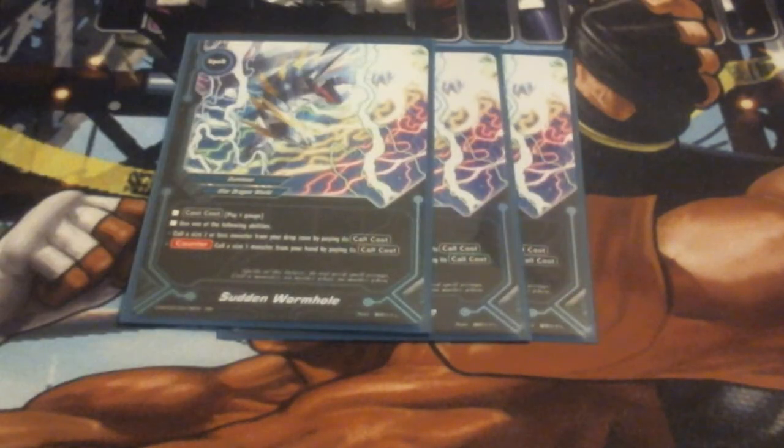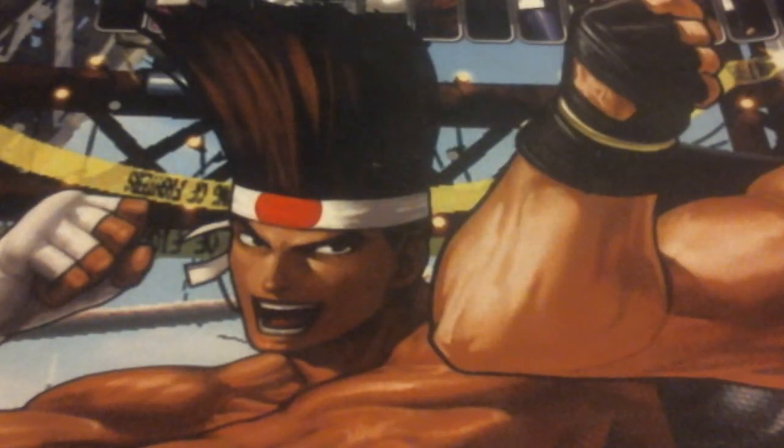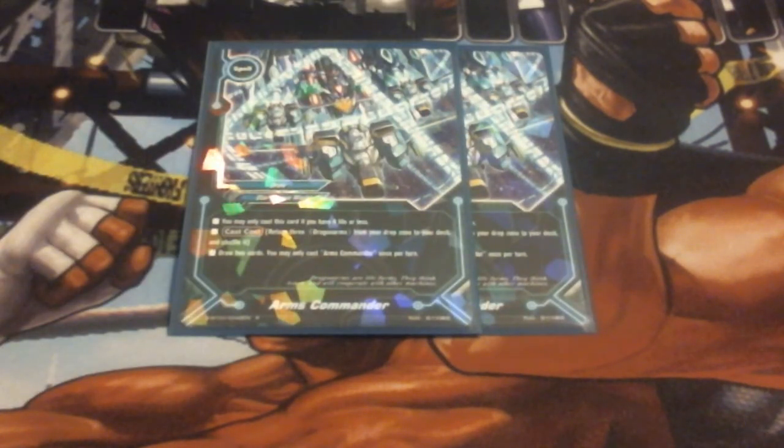Next up we run 3 Sudden Wormholes. Sudden Wormhole says pay a gauge — choose an ability: call a size 2 or less monster from your drop zone by paying its call cost, or counter, call a size 1 monster from your hand. So this lets us repeatedly get Stronger Zero One back from the graveyard, or lets you call a monster to disrupt an attack. Very, very good card. Following that we got 2 Arms Commanders. You can only cast when at 6 life or less. Cast cost is return 3 Dragon Arms from your drop zone to your deck and shuffle your deck. This not only lets us draw 2 cards, it lets us get stuff out of the drop zone and put it back in so we can get it later if we need it.